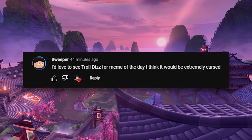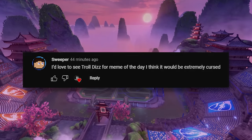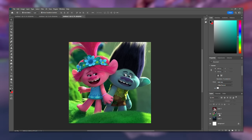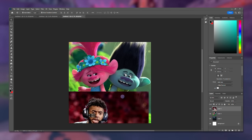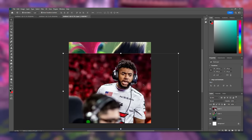Before we get into the games, we've got the meme of the day. It's a sweeper suggestion from Troll Diz — you guys want to see me struggle in Photoshop. I was going to do a troll like this, but I thought we could bring in a friendlier vibe and do these trolls and put Rolled Is on top. It's funny because this face is a lot happier than this face.